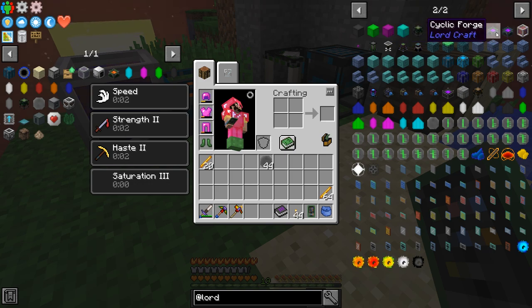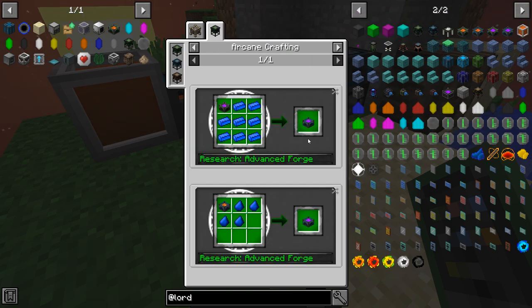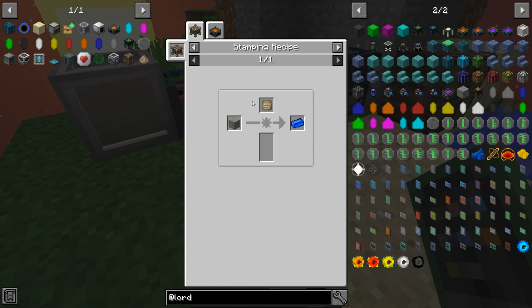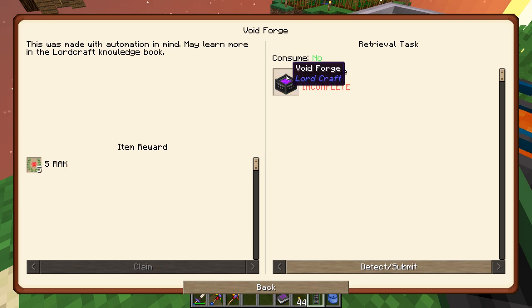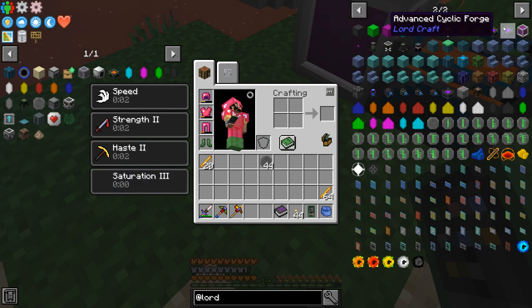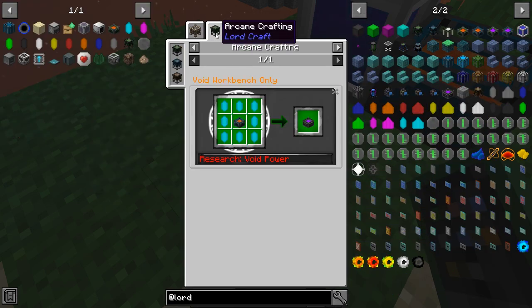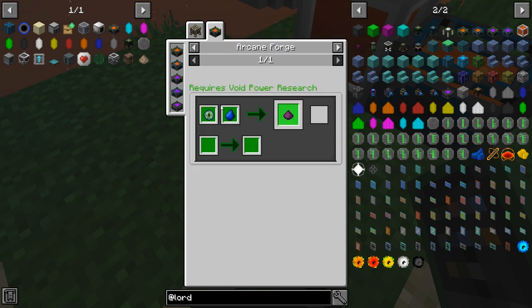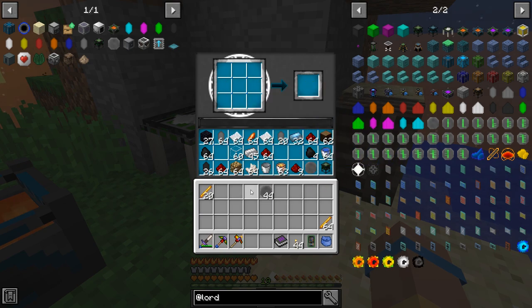It's part of one of our quests to make the Void Forge. I'm hoping it's gonna be an even faster version of the Advanced Forge, so maybe we can get some of this other stuff done quicker. The recipe for the Void Forge... I'm confused — none of these are called the Void Forge. Oh, this one! And that's made with pure crystals. Okay, that's something we can work towards. Let's go ahead and try to craft up some of these crystals.